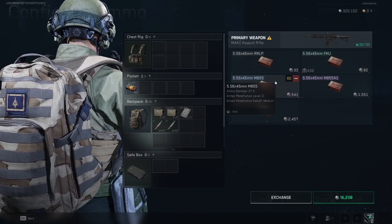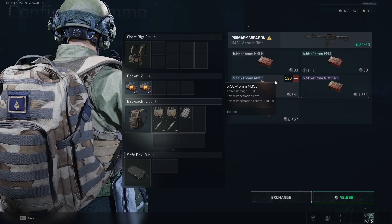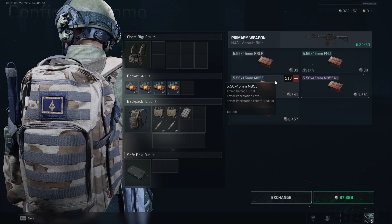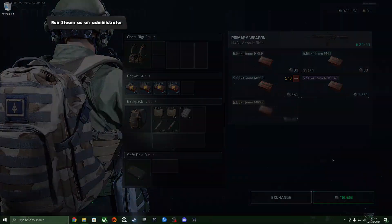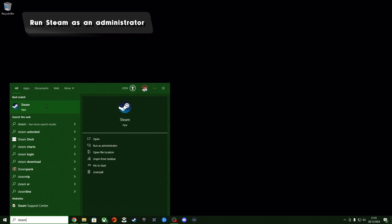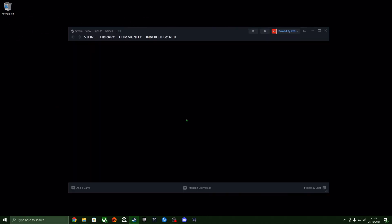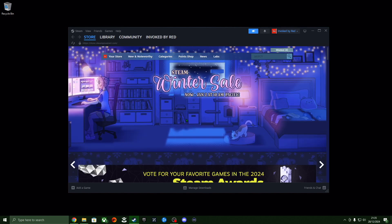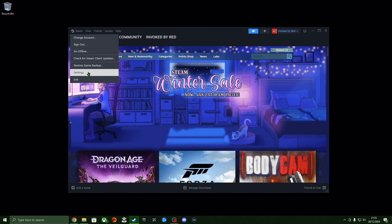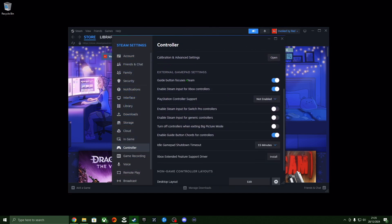Once you've got Delta Force downloaded on Steam, you're going to need to close Steam fully and make sure it's not running in Task Manager. If it is still running, end all of the tasks. Next, find the Steam.exe file in the search, right click and run as administrator, which should start Steam without it looking any different. Once Steam opens up, click on the Steam logo in the top left and select Settings from the drop-down menu to bring up the general settings.